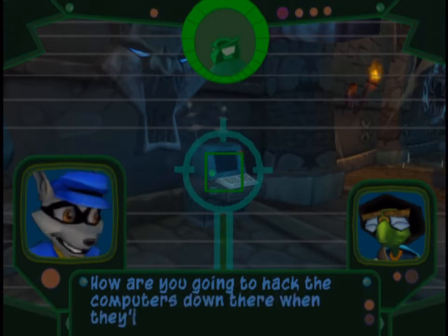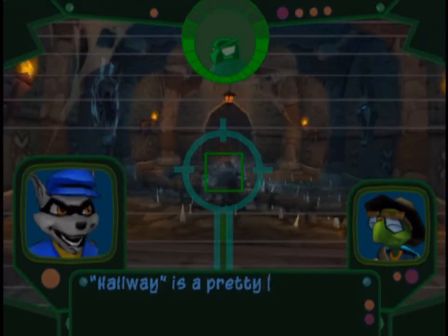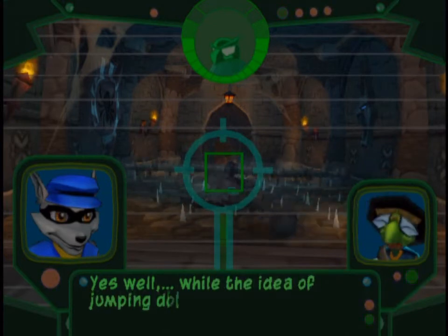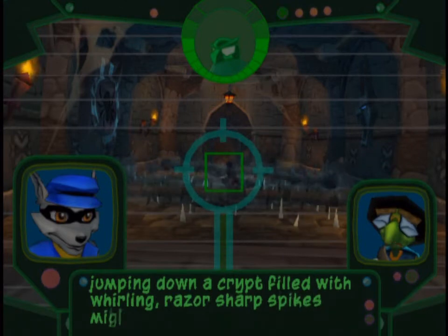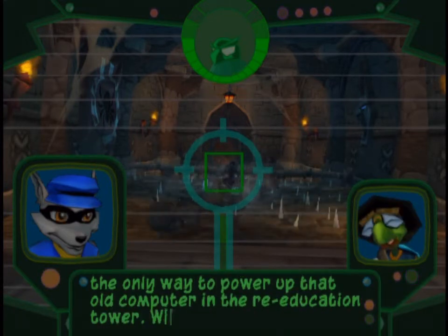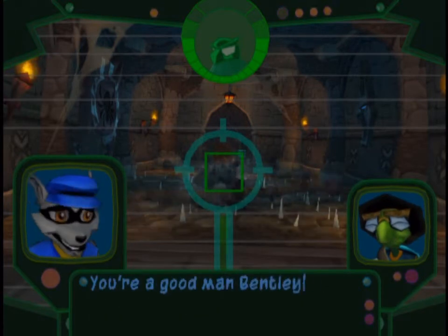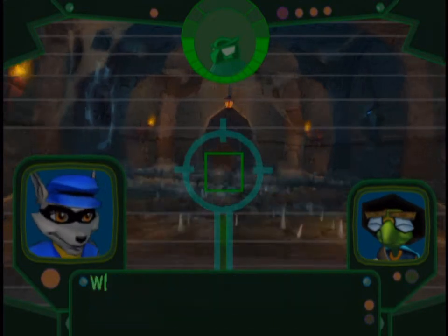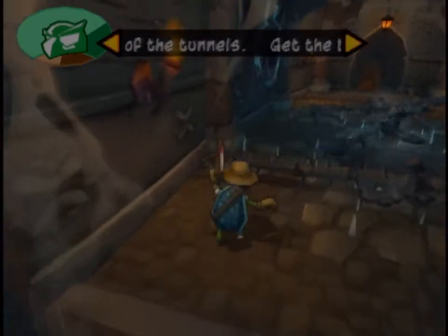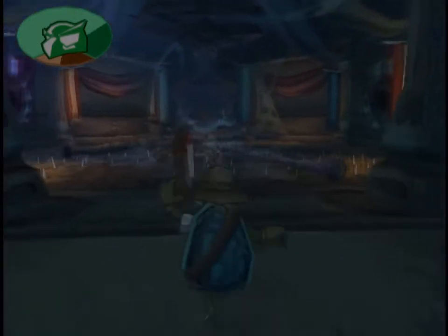How are you going to hack the computers down there when they've got no power? According to General Clawfoot, a mobile energy source is stored at the end of this hallway. Hallway is a pretty kind term for what looks to me like a complex medieval gauntlet of death. While the idea of jumping down a crypt filled with whirling razor-sharp spikes might terrorize me to every fiber, it's the only way to power up that old computer at the re-education tower. Without that online, we'll never get the clockwork eyes or free Carmelita. Just make sure those traps don't rip you into a hundred little turtle pieces. This probably would have been a better job for Sly. Bentley works too - he can platform with the best of them.